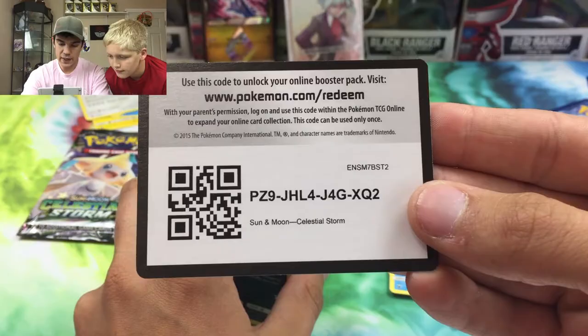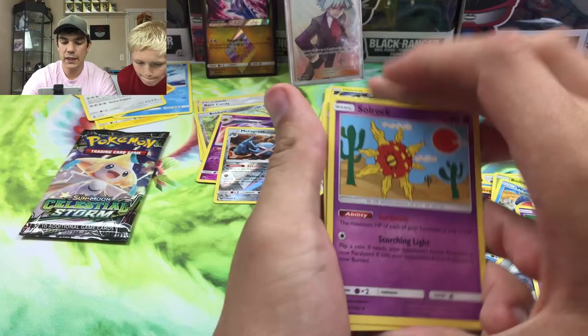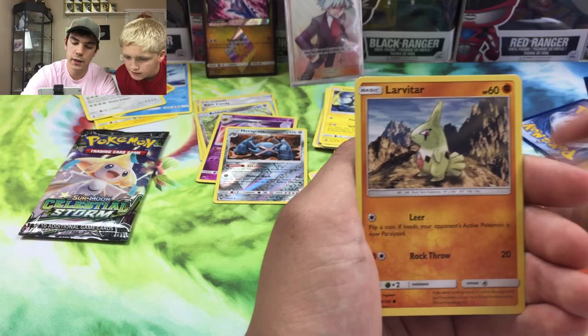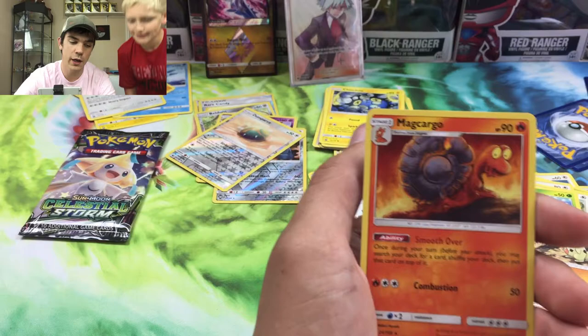Alright, here we go - we got one more after this. Solrock, Dawnfan, Vigoroth, Alolan Rattata, Slack Off, Seedot, Slugma, Larvitar, Dunsparce reverse, and Magcargo regular rare.